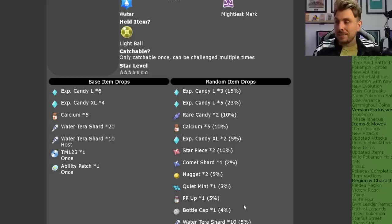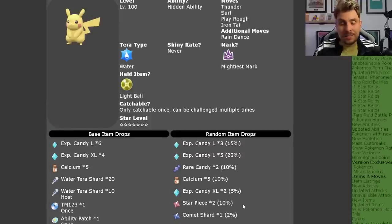So some really nice item drops. That's all the details, and this is the only Pokemon appearing in this event. Unlike other 7-star Terra Raids where we've had partnering Pokemon in Spotlight Raids, this one is just Pikachu on its own — no additional raid Pokemon alongside it.